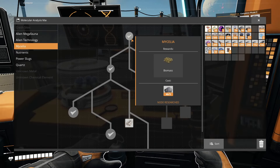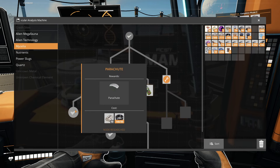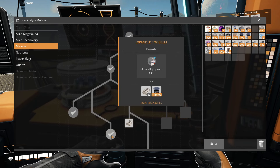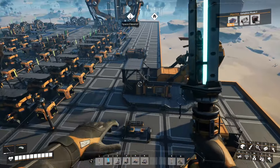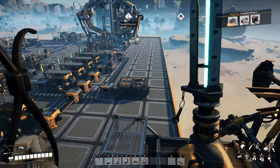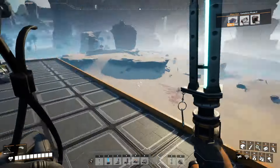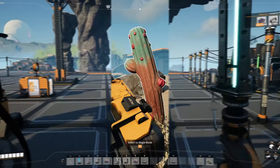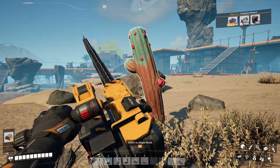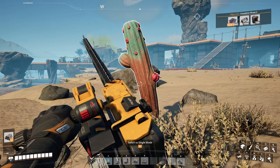The mycelia tree is something you should explore pretty early on because it unlocks fabric, which lets you make a parachute, and also lets you expand your tool belt. You only need to craft a single parachute — it's not consumable, you just put it on your back. Once equipped, press spacebar again when jumping and the parachute unfolds, making it much easier to navigate high and low places and preventing fall deaths. You can get mycelia from these cactus-looking things in the rocky desert.